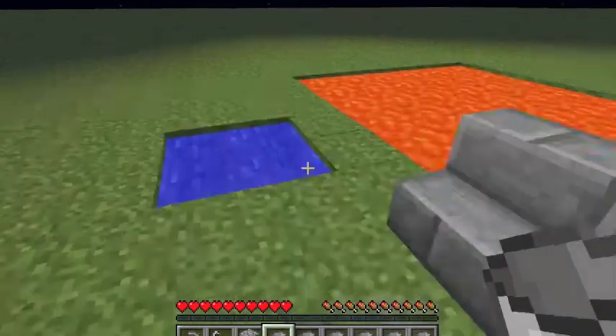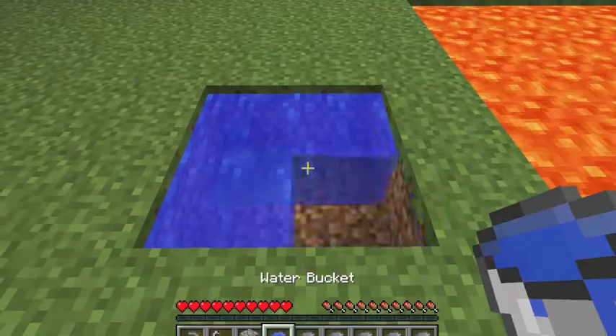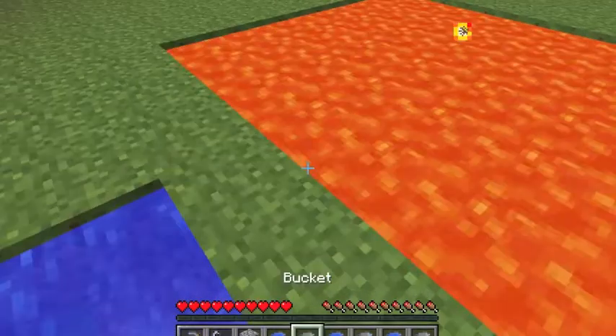First thing we'll want to do is fill up these buckets with water and lava, alternating. We'll get some lava.